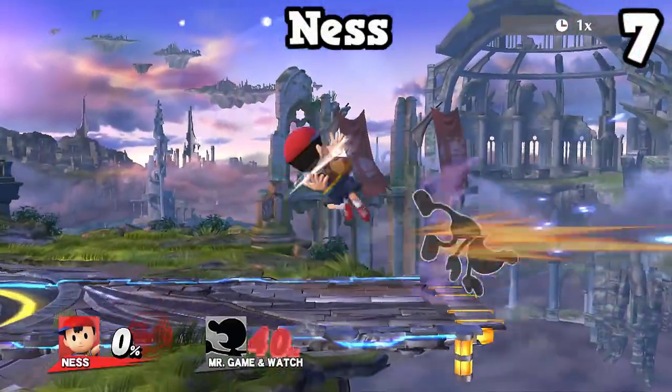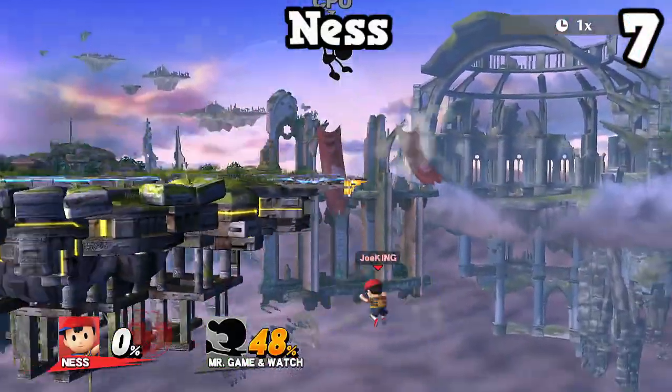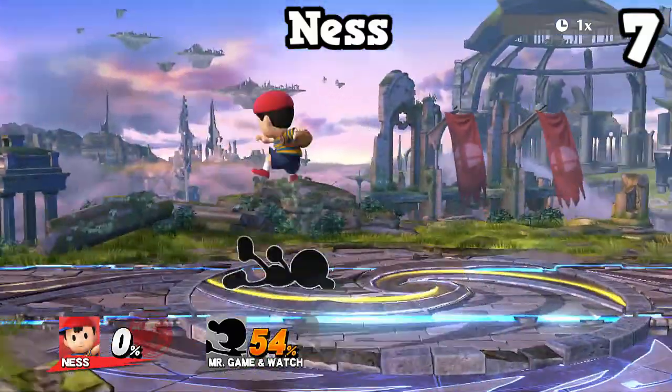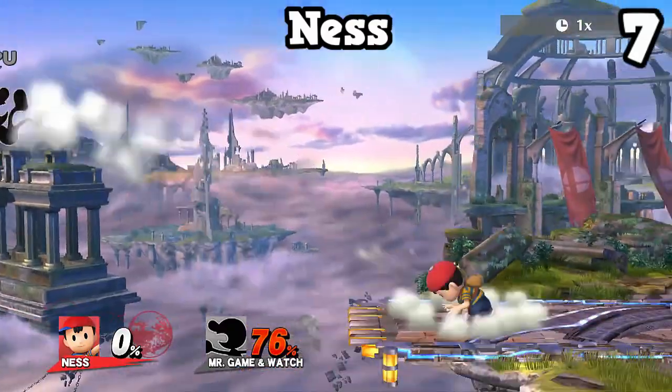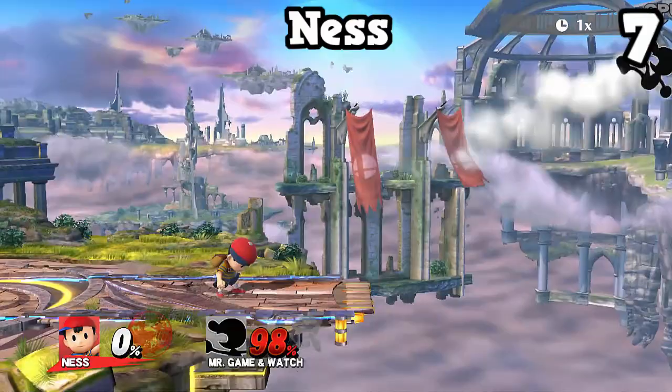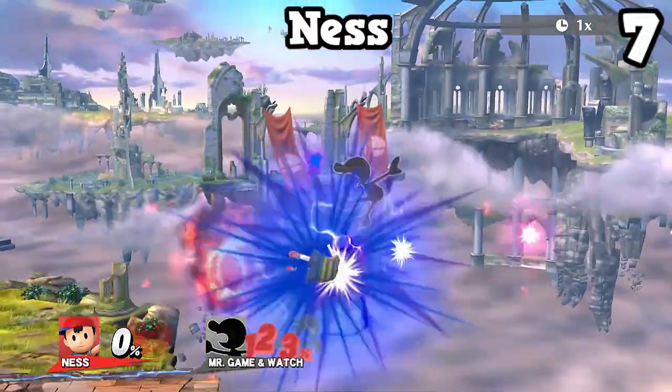First off, I want to talk about Ness and his n-air. His n-air isn't really anything too special, but it is a very solid combo tool, a great get-off-me move, and a pretty okay kill move, at least off the stage. This attack doesn't have the most range, but it does have a lot of really good speed, and that's what makes it so good. It's a very basic n-air, but a very strong one indeed.